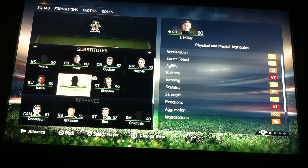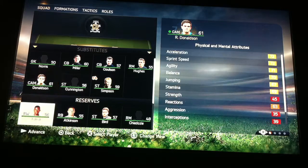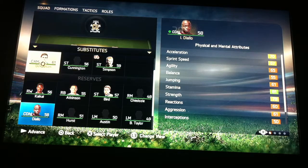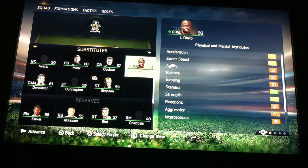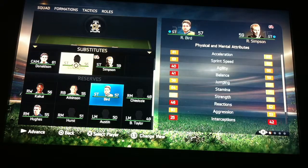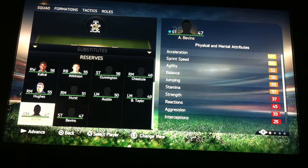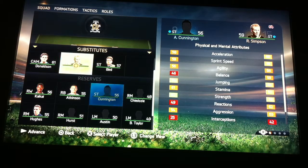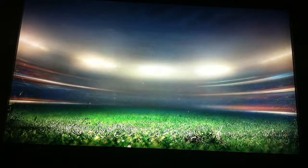Miller and Coulson. We have Donaldson — we need a better midfielder. Diallo. Then Cunnington — no, Bird. Simpson Bird. But Simpson's injured, so Cunnington will stay. That is the team sorted for Cambridge United.